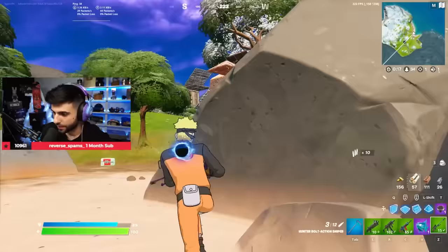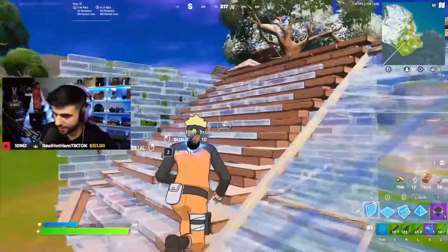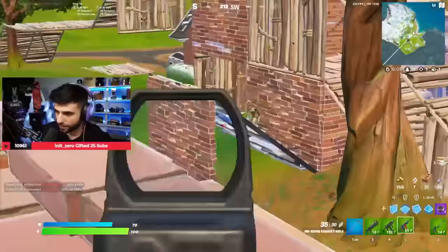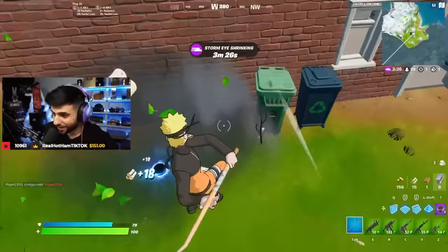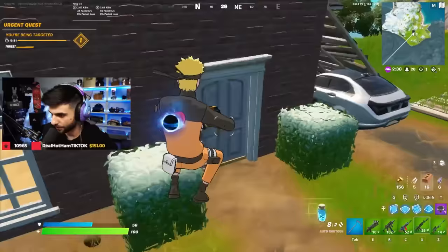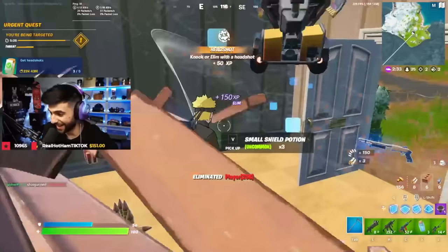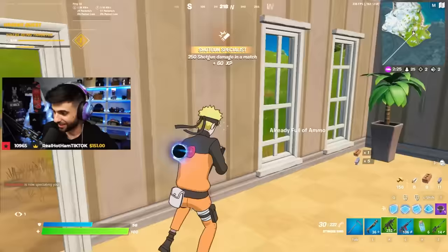These guys are going at it behind me. 86 — all right, it's not an insane amount of damage, but it's respectable. Red dot sight — are you kidding me? That gun has a red dot. Weapon attachments coming soon. Even these houses are different. That attack shotgun actually feels kind of nice.